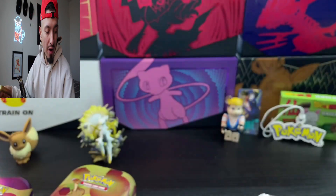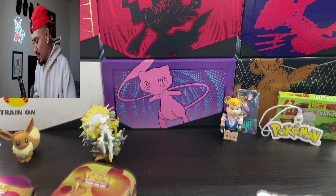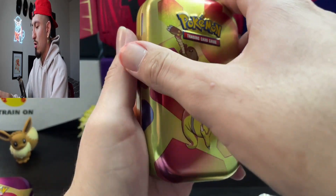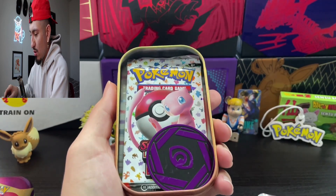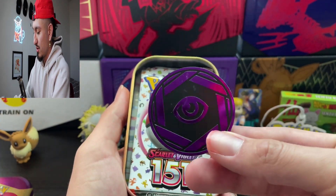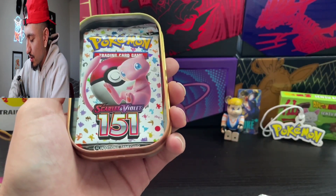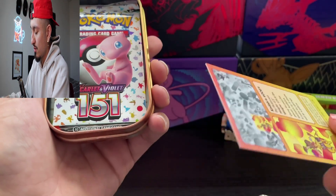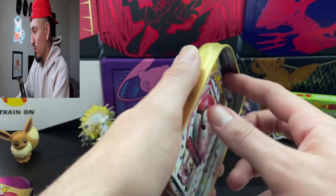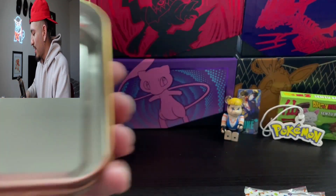Now those of you that watched Friday's video, you would have seen that we opened up the binder but unfortunately no luck. Kadabra — oh no! We got a psychic coin, super dope. We got our Kadabra card that fell down right here, and then we have of course two 151 packs — that's four packs, guys.